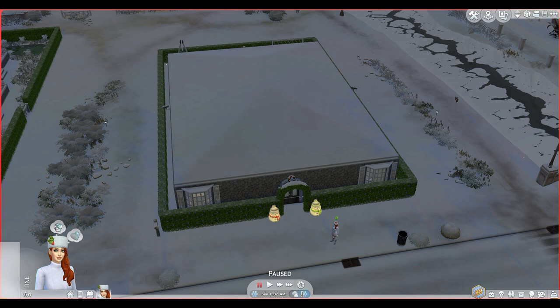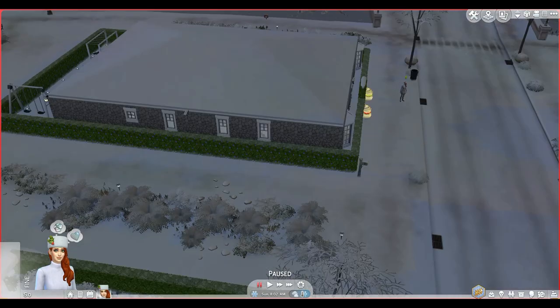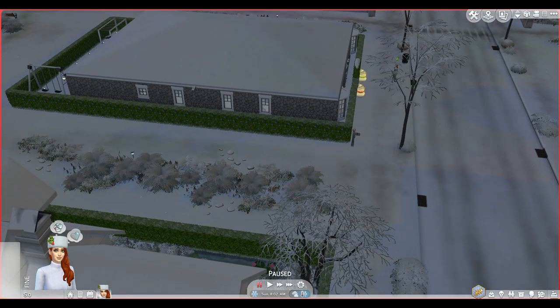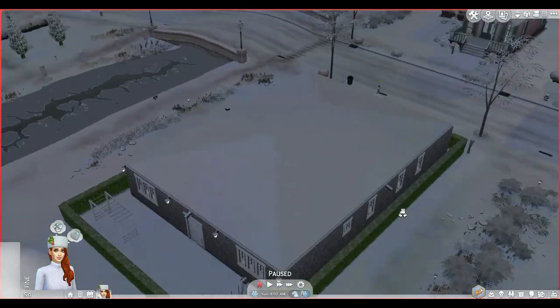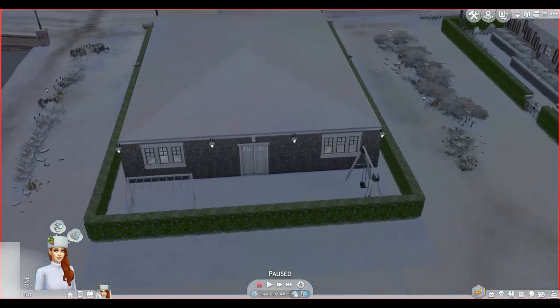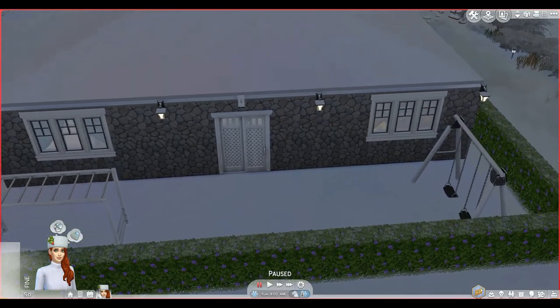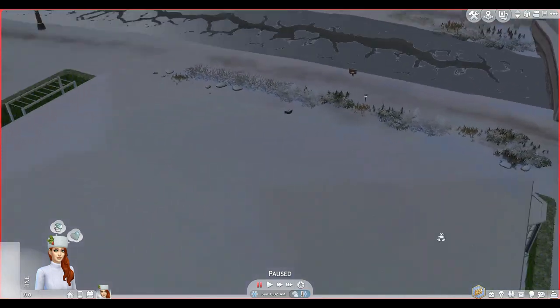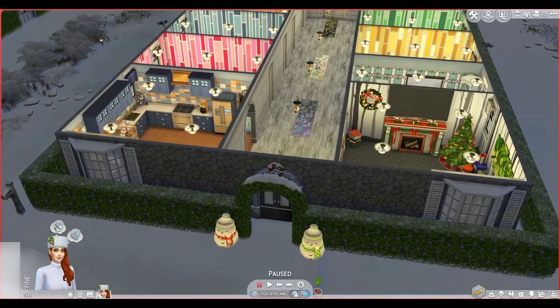I did cheat a little and gave her some extra money so she could make a beautiful house. It has a roof, but it's covered in snow so you can't really tell. There's a little backyard with monkey bars and swings for the inevitable kitties that will come, and the pièce de résistance is on the inside.